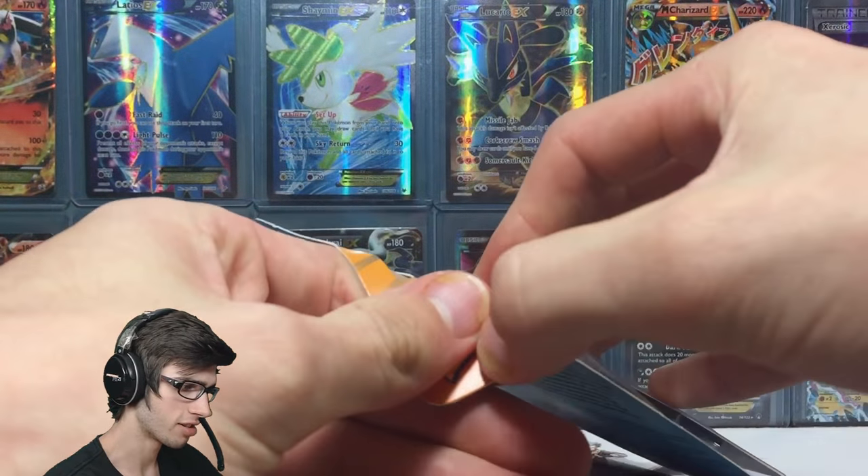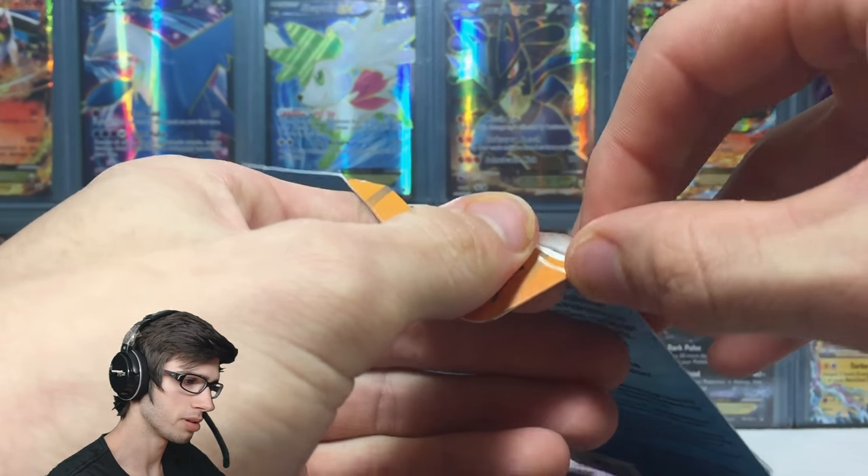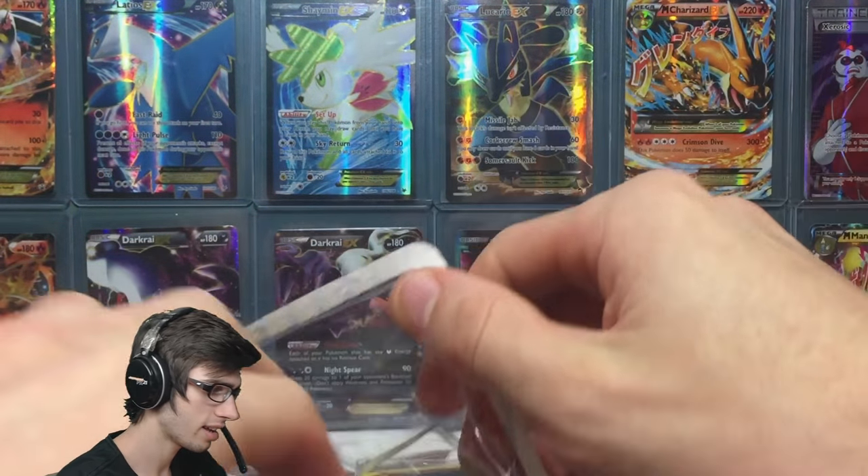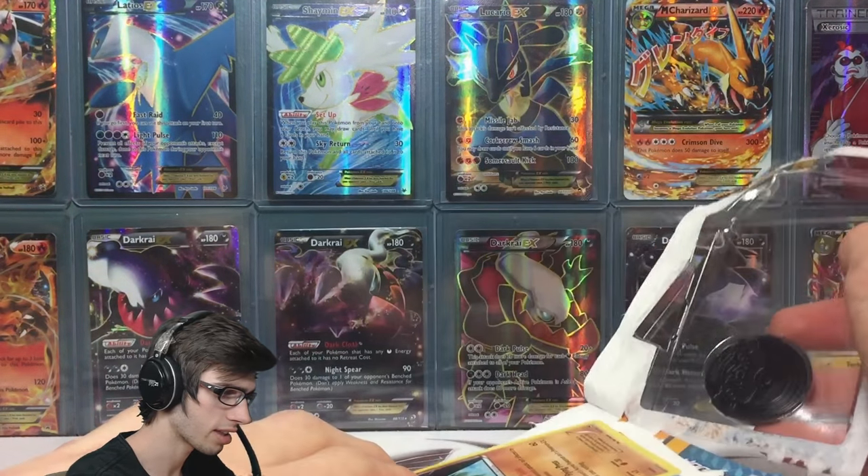Inside this blister it just has one pack, you get your little featured holo promo and a coin. Let's see if we can get everything out without damaging anything.